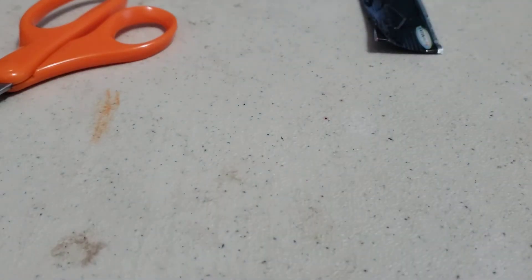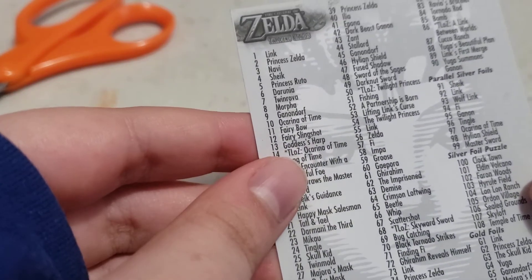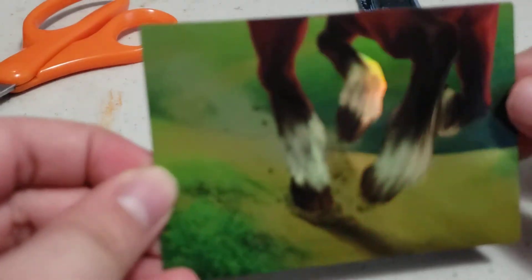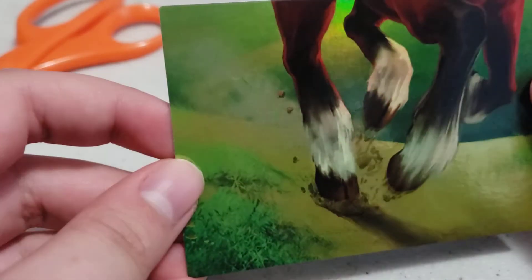Looks like I got a sticker this time, or whatever this is — I think it's a sticker, it's a nice one. And Hyrule Field, with this on the back, so hopefully in the third pack I get the missing card for this.